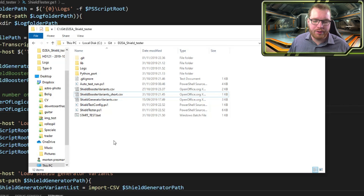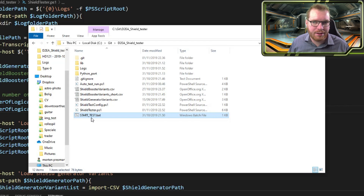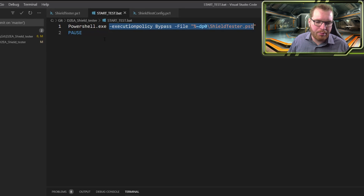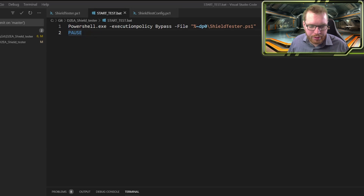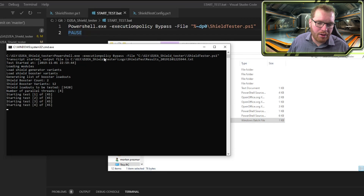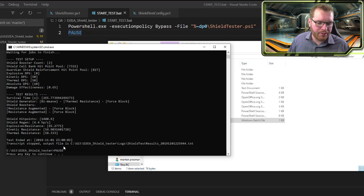There's also been some new features added to the program. If we open up the folder, you'll see there's now a batch file called Start Tests. Some of you had issues where the terminal prompt would close immediately when done, so you couldn't see the results. This batch file just starts the program and then pauses when it's done, keeping the window open so you can see the results. You can now just double-click on that and it's going to run your test based on the shield test configuration. The window is now kept open and says 'press any key to continue' so you have a nice chance to sit and see the results.